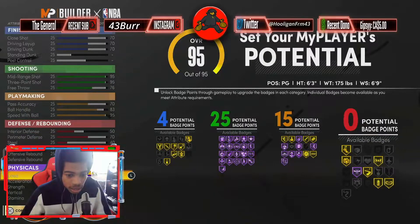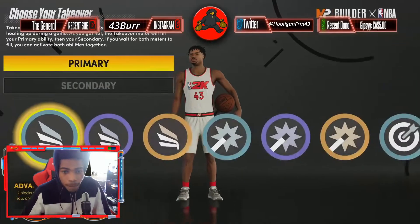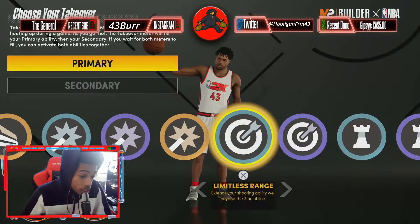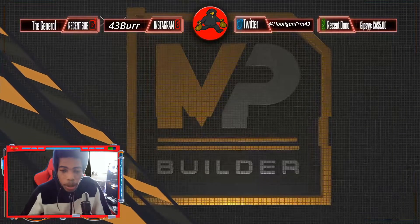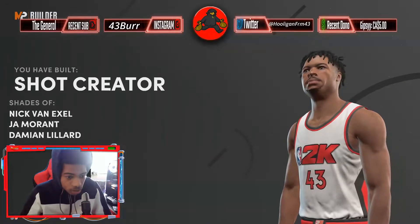I think this is the build right here man — the best build out there right now, no cap. You don't get any defensive badges, but your defense is not bad. Limitless range three-pointer, ankle-breaking shots — boom, we're gonna finish the build right there. They call this the shot creator build.